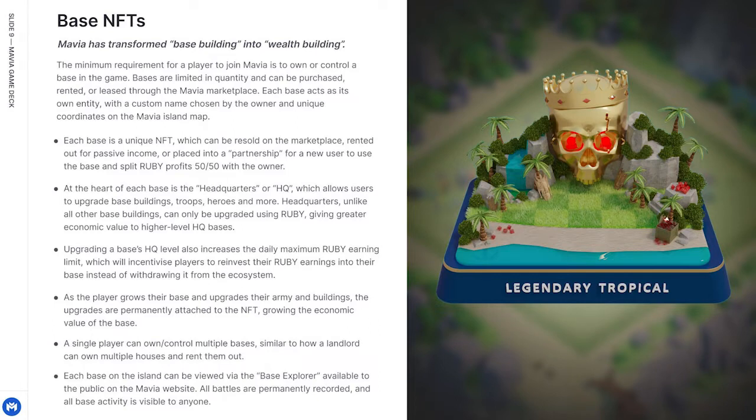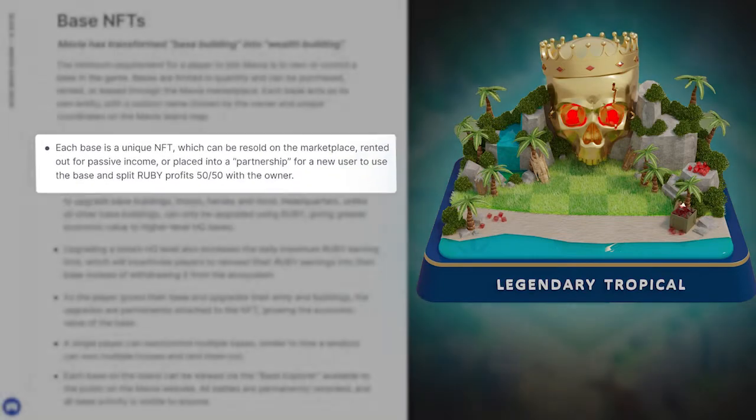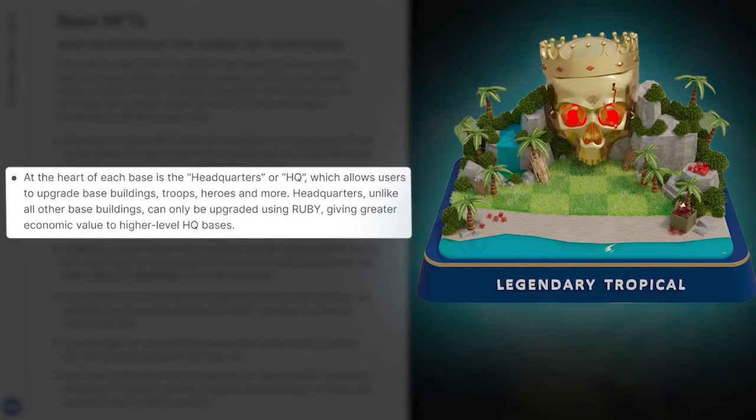Mavia has transformed base building into wealth building. Each base acts as its own entity with a custom name chosen by the owner and unique coordinates on the Mavia Island map. Each base is a unique NFT which can be resold on the marketplace, rented out for passive income, or placed into a partnership where a new user uses the base and splits Ruby profits 50-50 with the owner. At the heart of each base is the headquarters, or HQ, which allows users to upgrade base buildings, troops, heroes, and more.